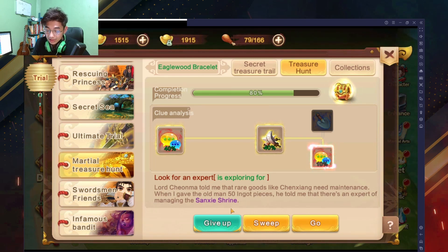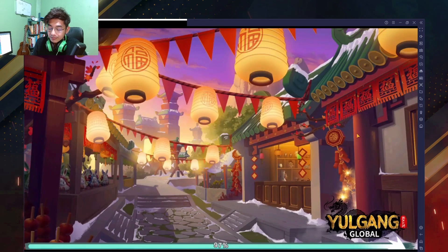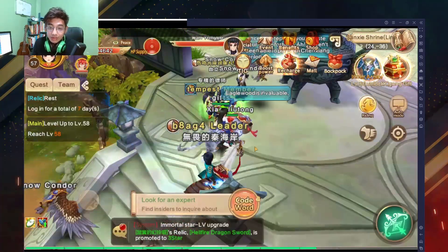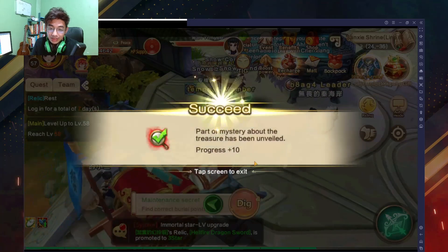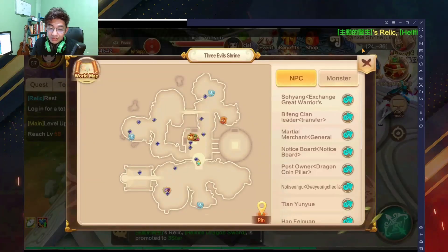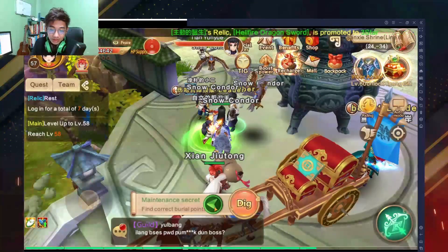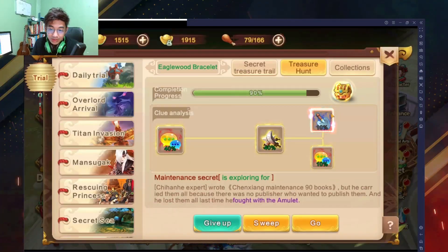Then you're going to look at your Treasure Hunt — you're going to need 10 on this one. It says go to Sanshi Shrine. It's basically this NPC right away, and there's another one over here as well.